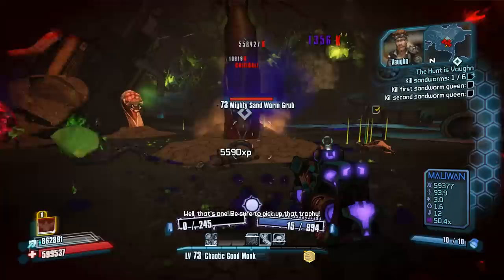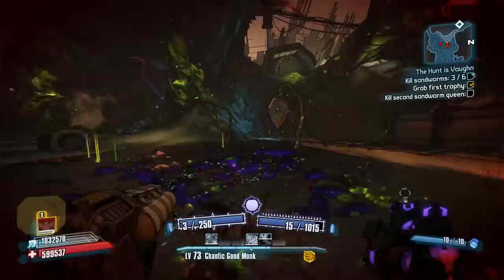Follow the mission waypoint and it will take you over to the Burrows. Once you are there, group up with the new recruits, and you guys will be taking on some sandworms. These sandworms are the enemy you want to farm for this drop. It will drop from both the queen sandworms and also the basic sandworms.